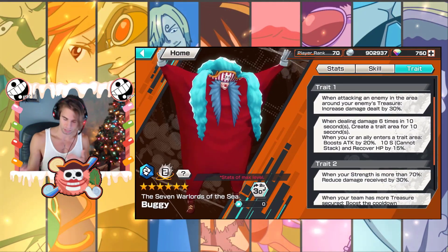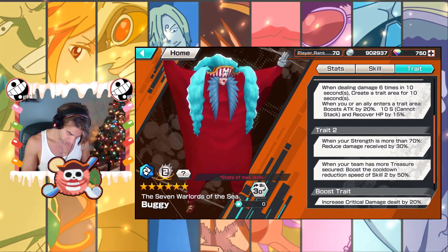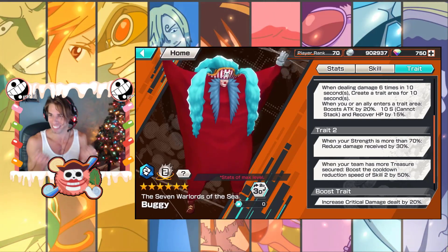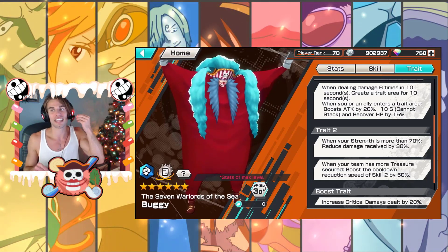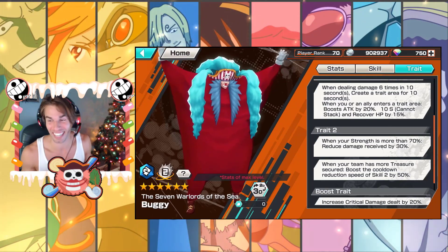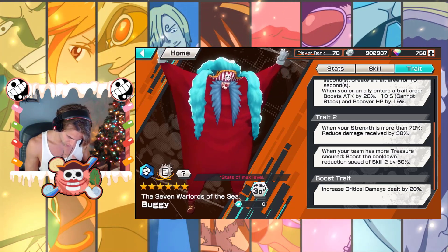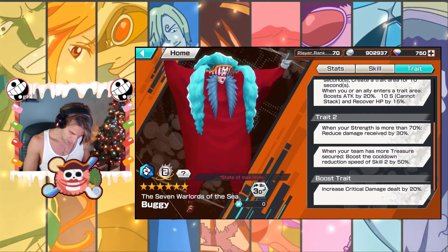When attacking an enemy you get a bonus 30 damage on the enemy's treasure — that's usual for attackers. When dealing damage 6 times in 10 seconds, you create a trait area for 10 seconds. When you or an ally enters the trait area, attack is boosted by 20% for 10 seconds and you recover 15% HP. So it's like Sengoku's ability but an attack buff instead of a defense buff — I really like that, it's pretty spicy. When your strength is more than 70%, damage received is reduced by 30%. When your team has more treasure secured, cooldown reduction speed of Skill 2 is boosted by 50% — so when you're ahead you're kind of bamboozled, kind of like Boa Hancock.